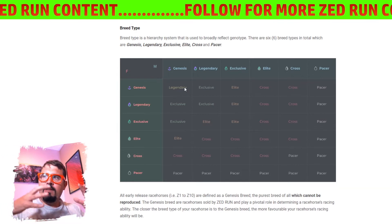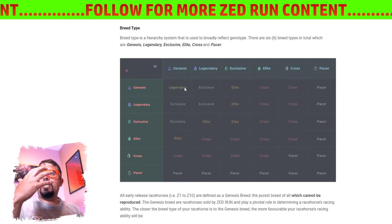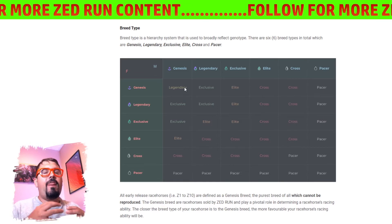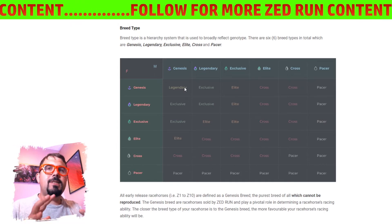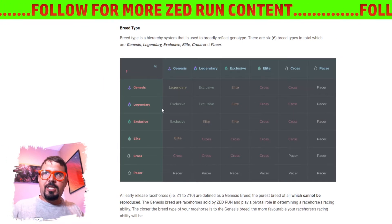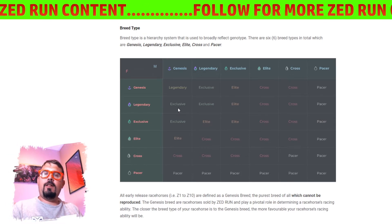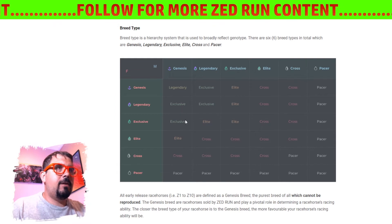So for your Nakamotos, your Z1s, there are 1,000 of those, and 1,000 Z2s for a total of 2,000 Nakamotos, 2,000 Zabos. But we're going to move those breeds to the side today — we're just focusing on generations. So if you take a Genesis male and a Genesis female and they have a baby, that baby moves down to the second generation level and we call those Legendaries.